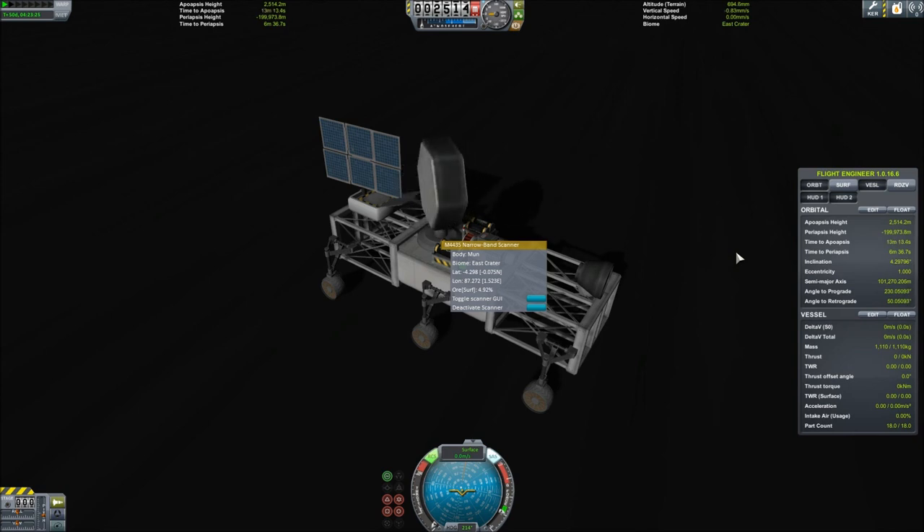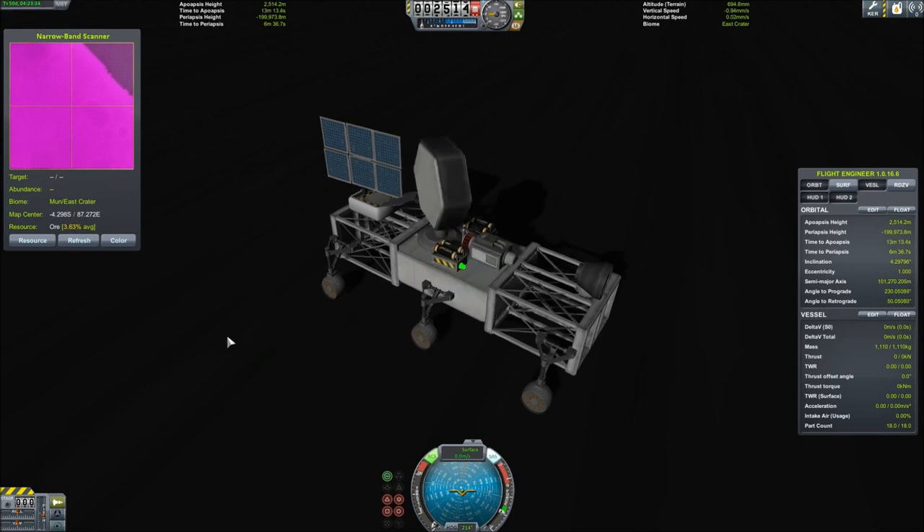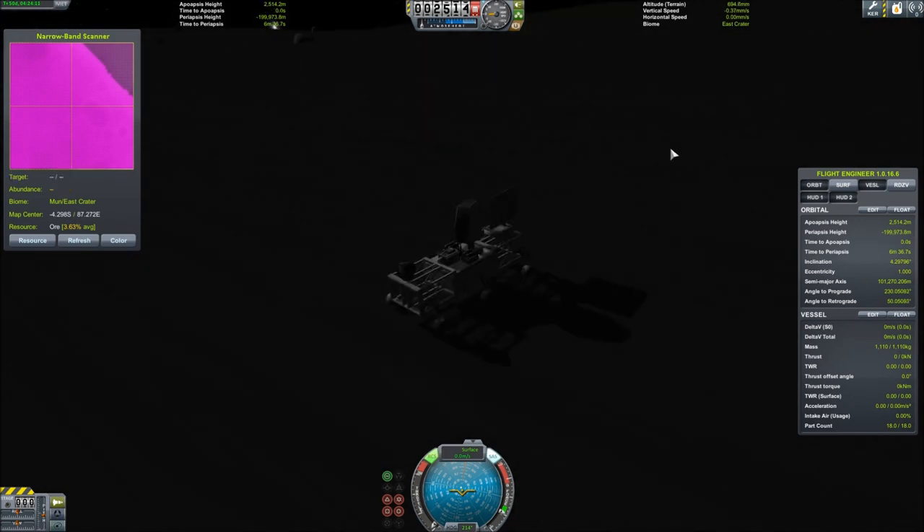Then I go over to my narrowband scanner. This is where you get particularly focused — this is where you pinpoint exactly where you want to go drill. You click 'toggle scanner GUI on' and it brings up this entire UI. This is brand new and it's a really fun aspect to the gameplay. If I refresh, it'll consistently update my location. My location is the intersection of this horizontal and vertical line. Right at that intersection, it tells me that where I'm currently located, I have 3.63 percent ore average. You can drive around with this rover and pinpoint locations that have higher percentages of ore, so you can really increase the efficiency whenever you bring your drill up here. If I were to drive further south and out to the west, I could get to a location with 6.745 percent ore enrichment.